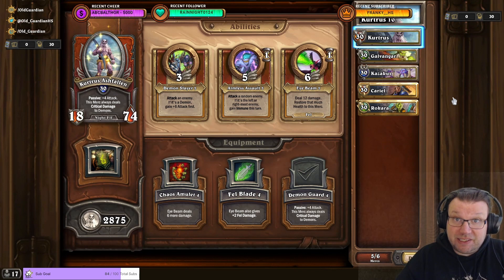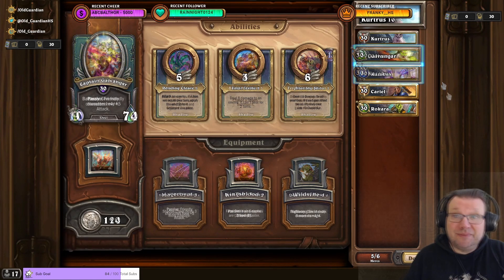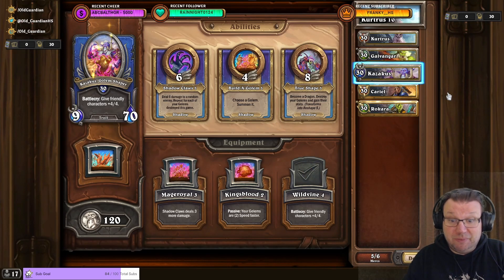First of all, by far the easiest way, if you have enough upgraded mercenaries, is having Kurtrus with Demon Guard, Captain Galvangar with Fury of the Frostwolf which gives more attack to friendly characters, and Kasagus with Wildvine Battlecry to give more attack to friendly characters. These altogether actually already put Kurtrus above 25 attack, so every fight you can try to one-shot them and that's it.